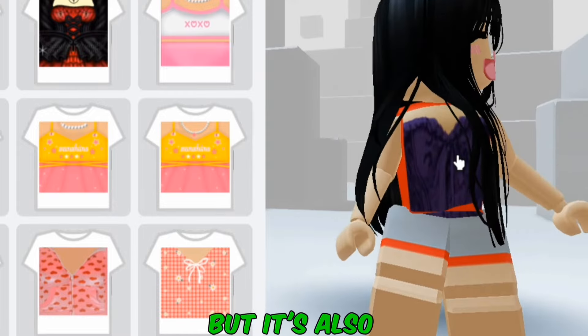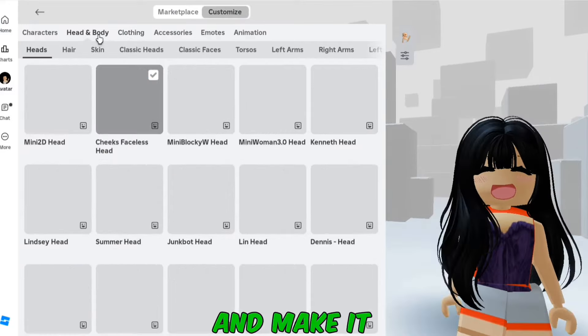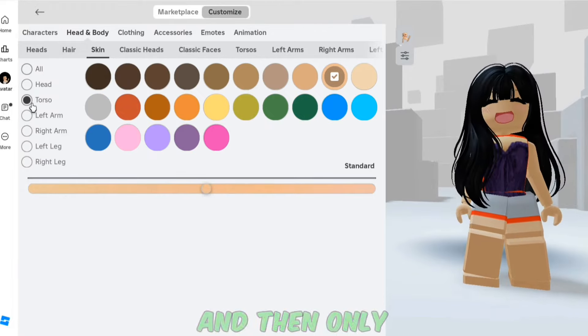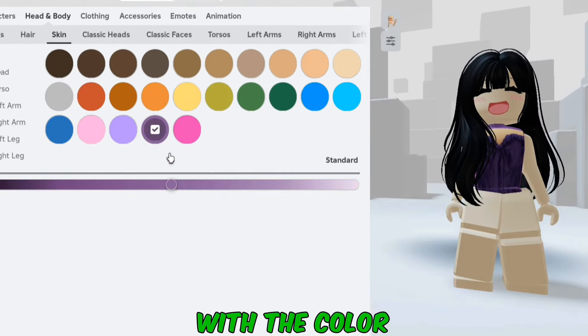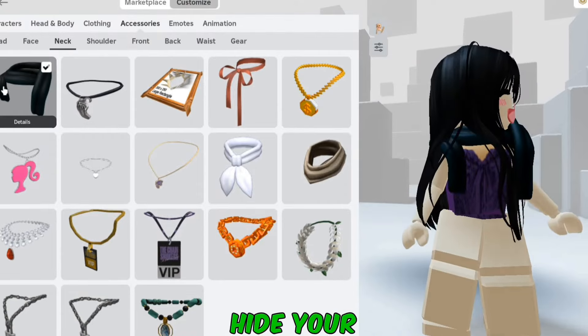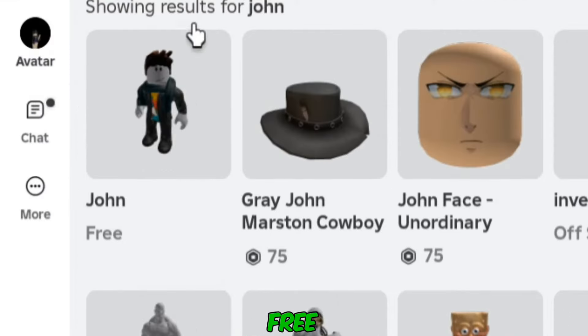Right now it looks good, but it's also showing my default outfit. To get rid of the default outfit and make it look like a dress, you simply want to go into head and body and then skin. Then click on advanced and then only select the torso. Now try to match the color with the color of your t-shirt — close enough. You can put this scarf on if you want to hide your colored neck. You can get the scarf by getting this character, John. It's also free.